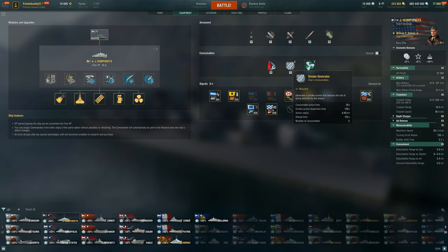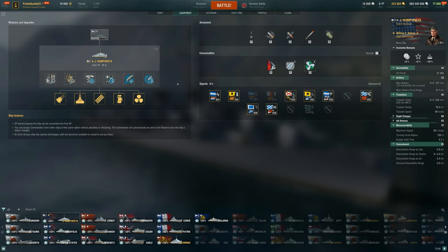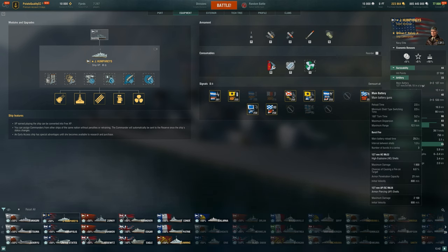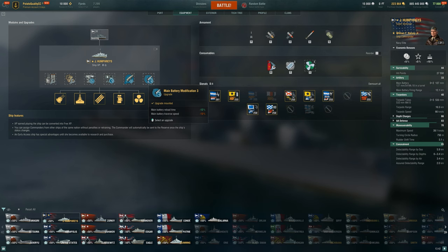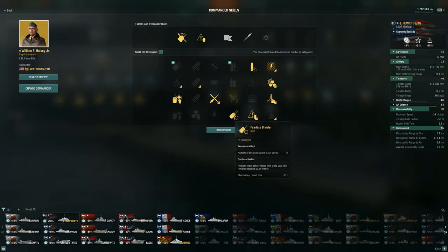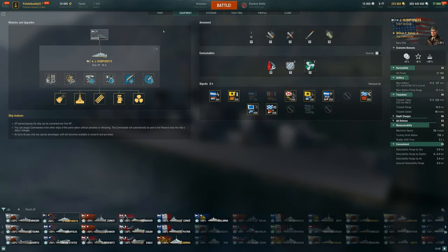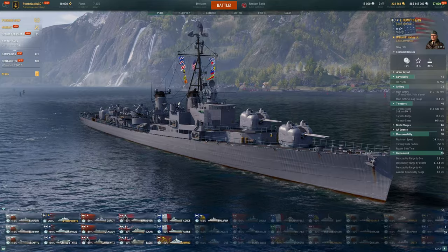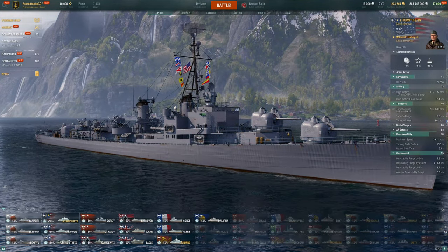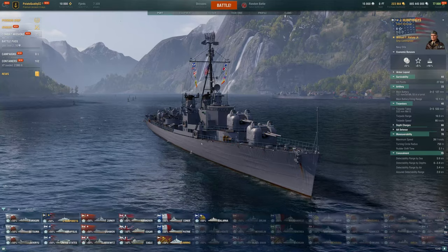We have a smoke generator, pretty standard for American ships. We also have engine boost and an alternate option for defensive fire. The build I'm running is a very gun-focused one — two and a half second reload even with a full gun build. On the commander I'm taking most of the gun upgrades, even Fearless Brawler. We're definitely going concealment, Survivability Expert, and Last Stand — pretty standard destroyer upgrades.